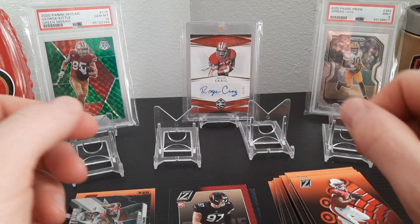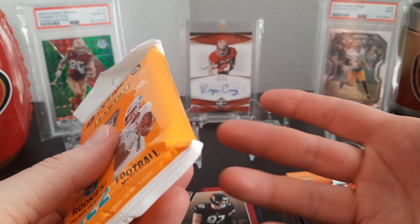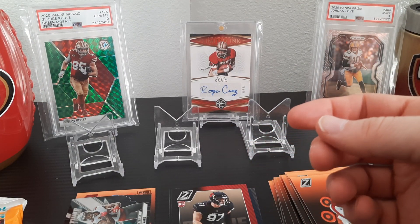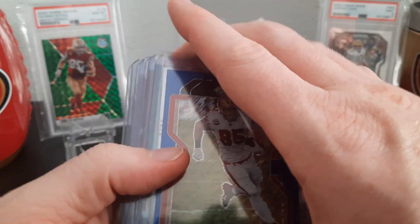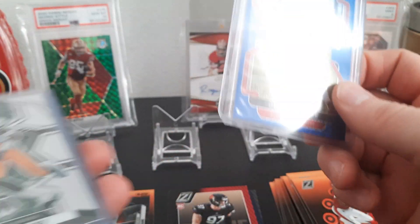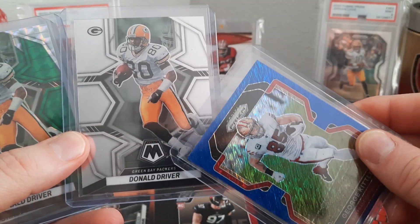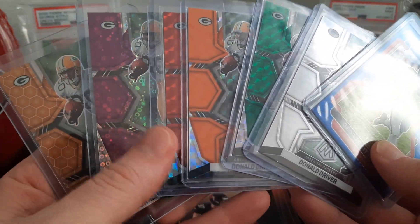Some of them are going to have little dings on the corners because it's a pack — they just stuff them in the box. If you're new here, I am putting together these two rainbows right here — the Donald Driver 2022 Mosaic. I'm getting a lot of them.